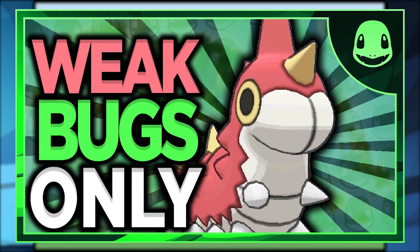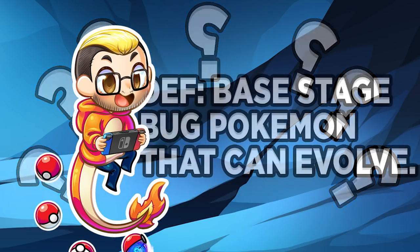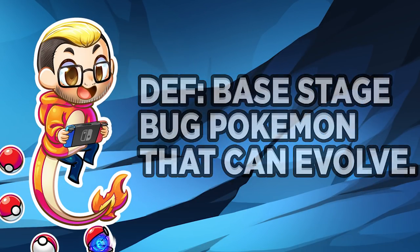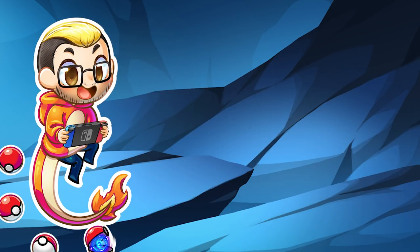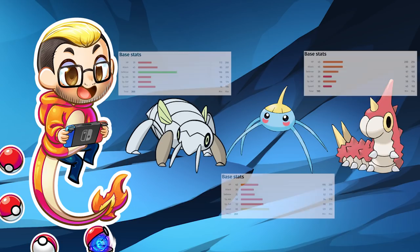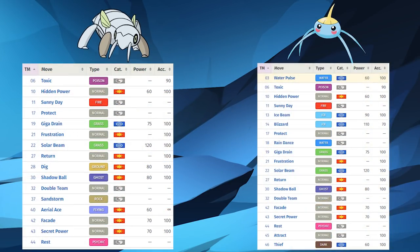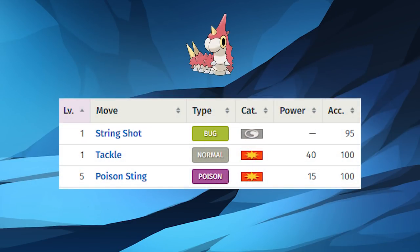Today we are here to see if I can beat Pokemon Emerald with only a weak bug Pokemon. What qualifies as a weak bug Pokemon? In my definition, it is a base stage bug Pokemon. The only three bug types that are base stages in Pokemon Emerald are Nincada, Surskit, and Wurmple. All three have base total stats under 300, which is really bad. Surskit and Nincada can learn a decent amount of moves, but Wurmple literally can't learn anything besides Poison Sting, Tackle, and String Shot — though it can still be a little helpful.